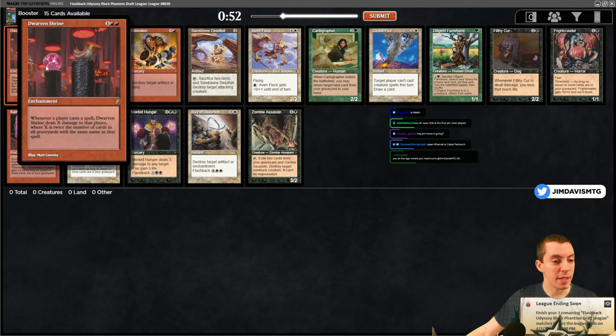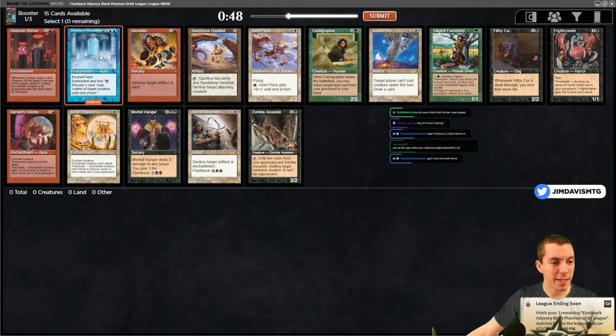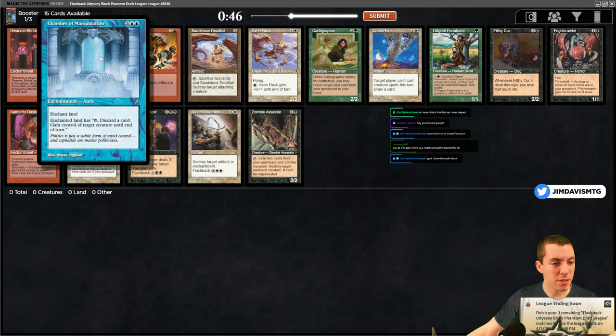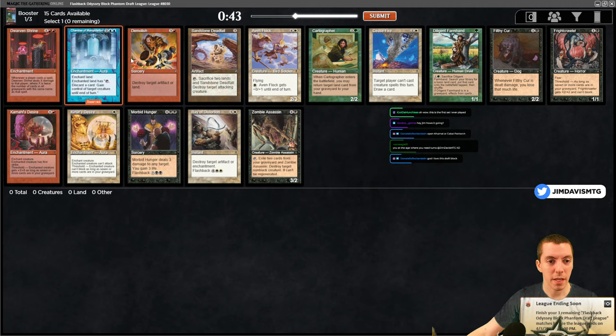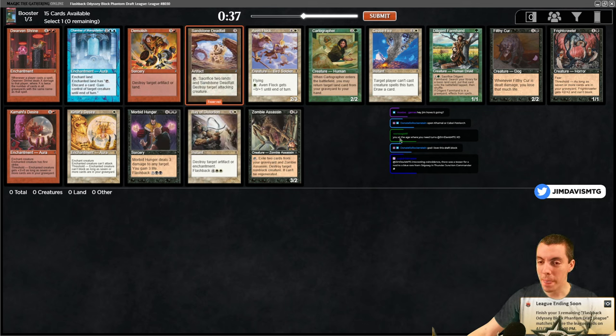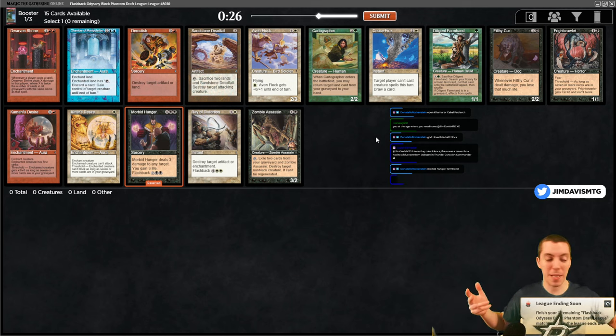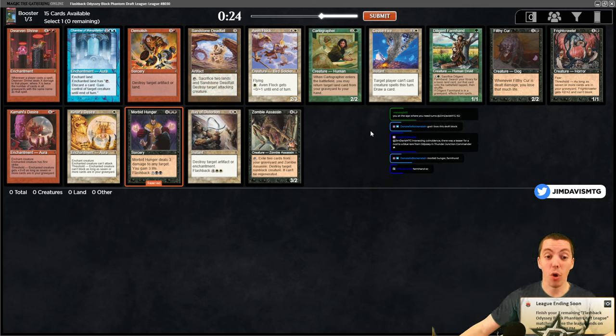These cards are bad - Dwarven Shrine, Chamber Aims over creature until end of turn - I feel like this card's bad. No Demolish, Stand Stone, Deadfall - sack two lands, destroy its Hacker. Cartographer returns a land, Indulgent Farm, and this is not - I think it's Morbid Hunger. So obviously we're drafting Odyssey/Torment/Judgment. It's April Fools, you get it.